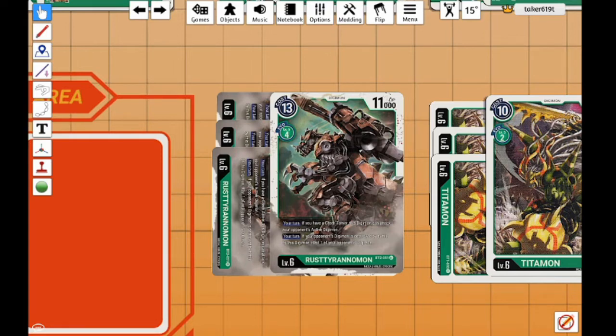During your turn, if you have a green Tamer, this Digimon can attack your opponent's active Digimon — meaning if they decide not to attack, they don't get away from it, you're still swinging at them. You have all these cards boosting power: Agumon puts it at 12k, Kabuterimon scales up the more Digimon they have, and the Digitama together with Agumon puts him at 14k — almost enough to clash with an Omnimon. The second ability: during your turn, if your opponent's Digimon is destroyed by battle by this Digimon, rest one of your opponent's Digimon. So you swing at something small, destroy it, and get bigger by resting stuff to trigger that extra ability.